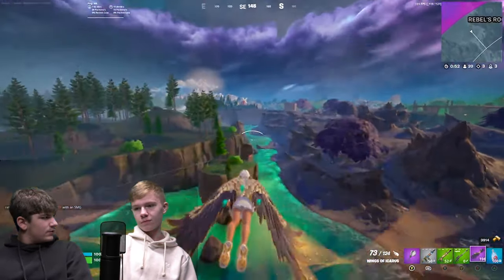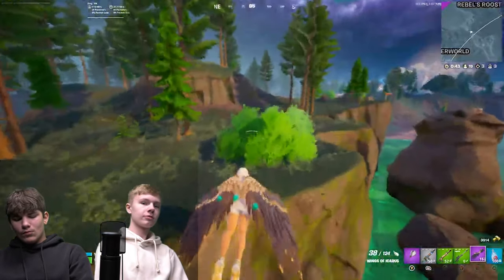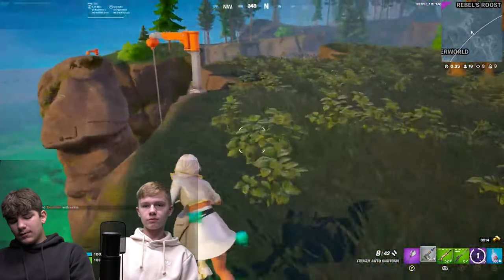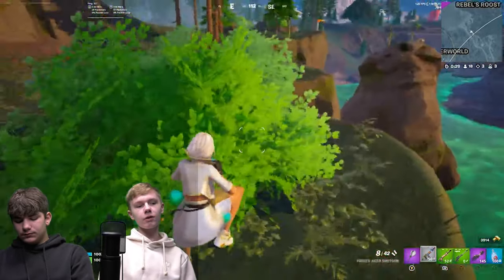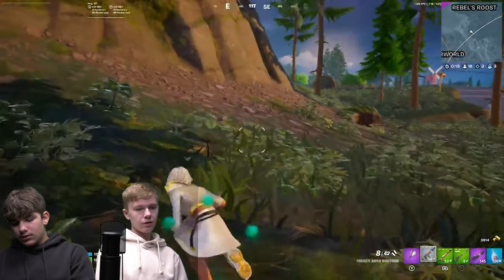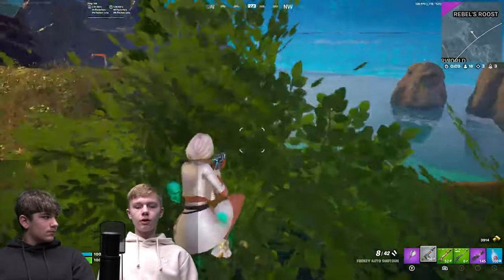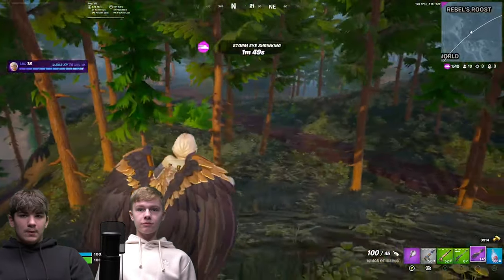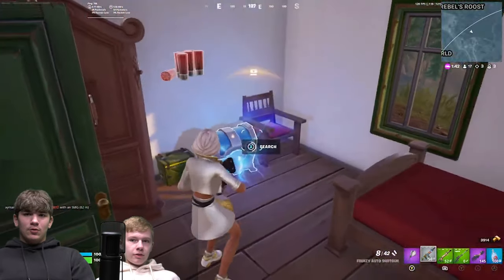Compared to last season, this season is preferred because there's more mobility and the map doesn't feel as slow — though Zeus lightning bolts are still annoying and broken. A downside of the wings is people can just leave a fight, and it's hard to shoot people out of them. Favorite gun this season: War Forge AR. The hammer pump is still solid too.